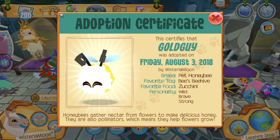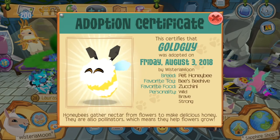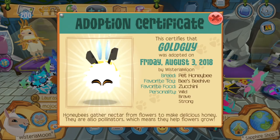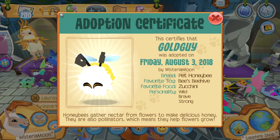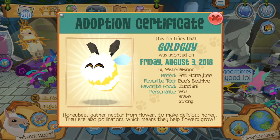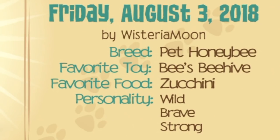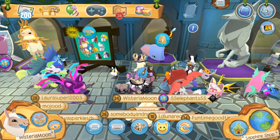Let's name this guy Gold Guy — how much more perfect could it get? This certifies that Gold Guy was adopted on Friday, August 3rd, 2018. Now the favorite food — I just have so many questions. Why would it not be honey? Why in the heck would it be zucchini? Everything else in here relates to bees: favorite toy — beehive, personality — wild, brave, strong, breed — honeybee, favorite food — zucchini. I'm so done. I tried to ignore it but I can't. That is just the most ridiculous thing I've ever seen in my life.